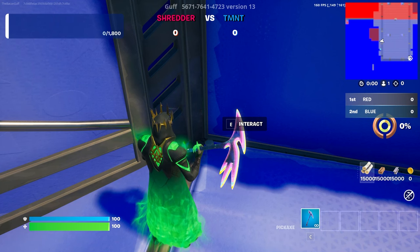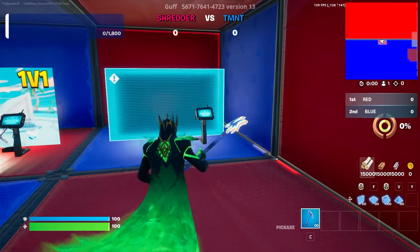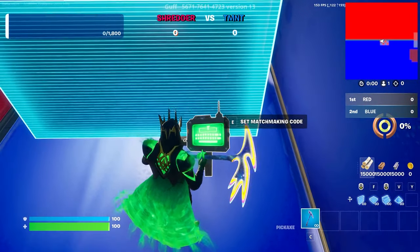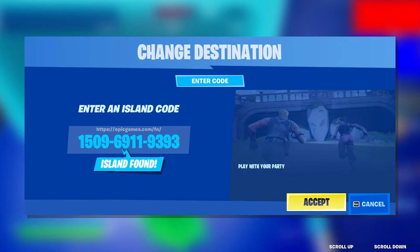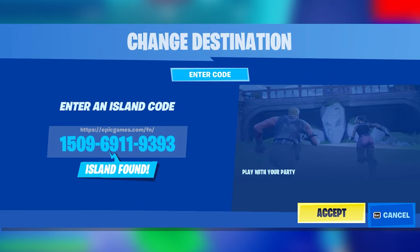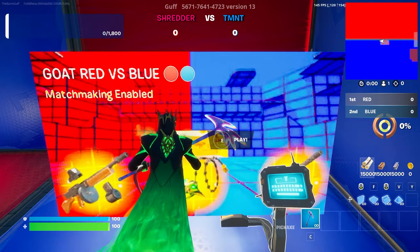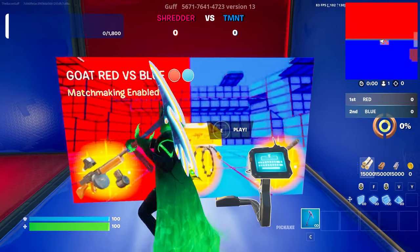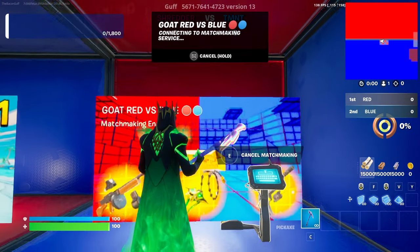Click the secret XP button, then go to the right side of the portal and put in the actual XP map code — the second map code. The reason for entering a new map code here is so the XP works 10 times better. Put this new map code in, click Accept, and the map will load up. Click Play, click Select, and wait for it to load for 10 times more XP.